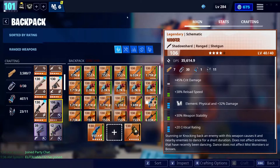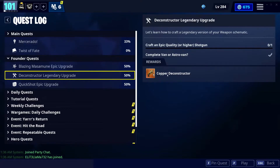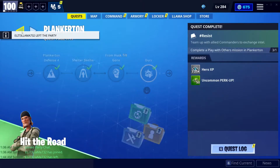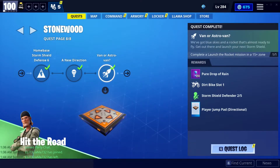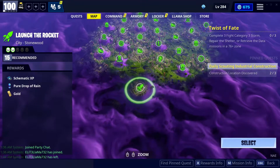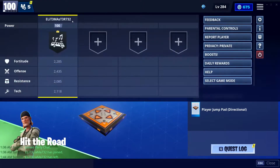Now you go back to your quest, go to Founder Quest, and it's gonna show how to get the legendary Deconstructor. It says complete a van or astro van quest, which is in Stonewood. If you go to the map, I think it's the 'Launch the Rocket' quest — that's the quest to complete van or astro van in Stonewood. You have to go do this so you can get the legendary. Since I already completed that, I can move on.